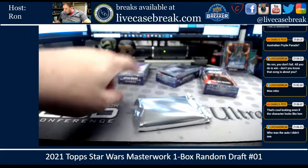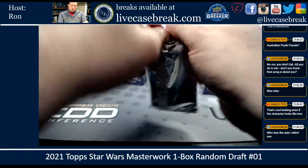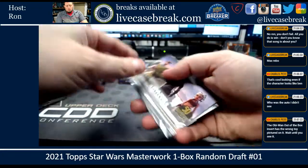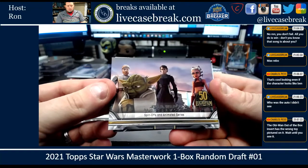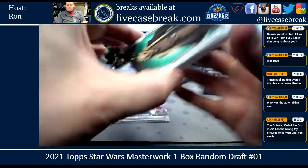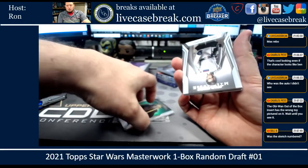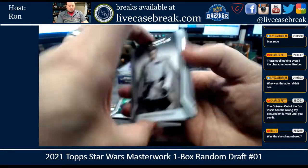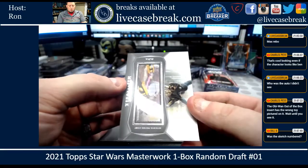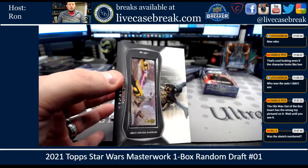If money were no object, I think the canvas autos — I'd collect that set. One of my personal favorites aesthetically, besides the wood autos. Spinoffs and animated series. The 50th Lucasfilm. Green Kit Fisto, out of 99. Sketches are one-of-ones, Bill — Krennic, Grogu, and we got a stamp. They don't directly number them, but they're one-of-ones because they're individual pieces of art.